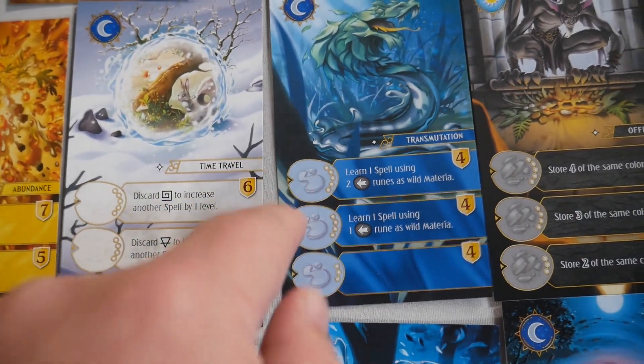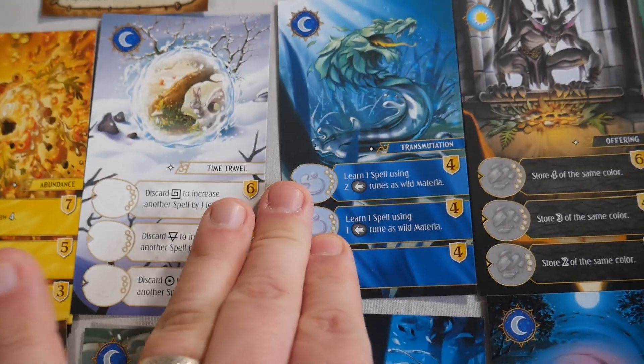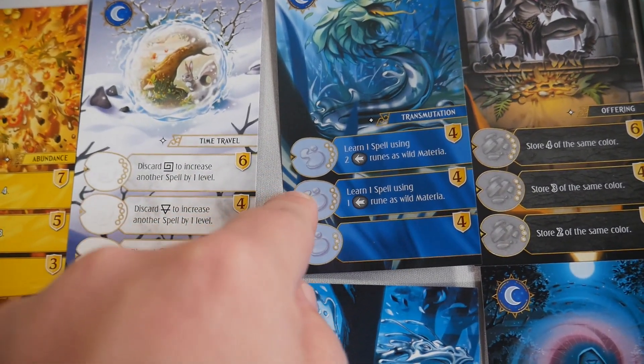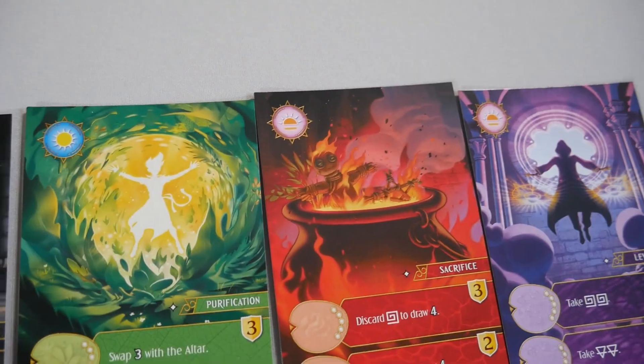This one has no power but lets you place a rune, and that rune would be wild. You can only ever cast a spell once — if you cast it at the lower level, you can't cast it at a higher level later on. But this card does allow you to push that up. These ones work on midday, and these are morning actions.